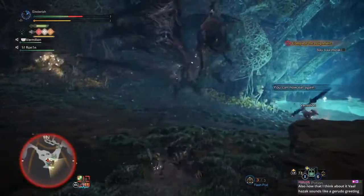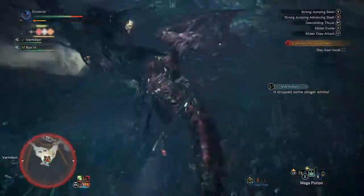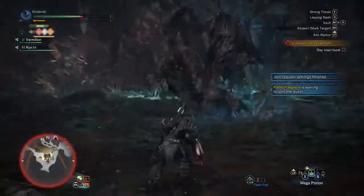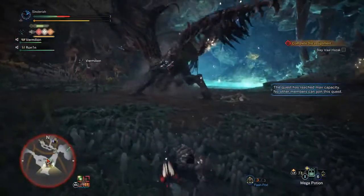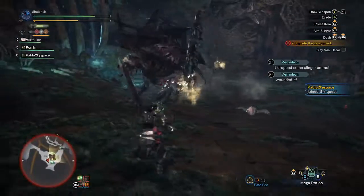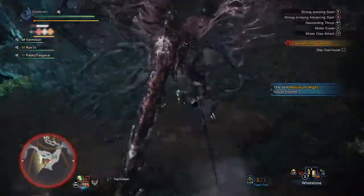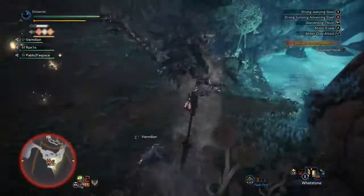I can now eat again — great. So now that I think about it, Valhazak sounds like a Gerudo greeting. I can see that. Where's this third guy? He nearly just joined. We now have a full team. Make it the full team — here they go. Guys, people don't unlock other campsites. Just sharpen. This is the real reason why I get other people to join — so that I'm not the main target.